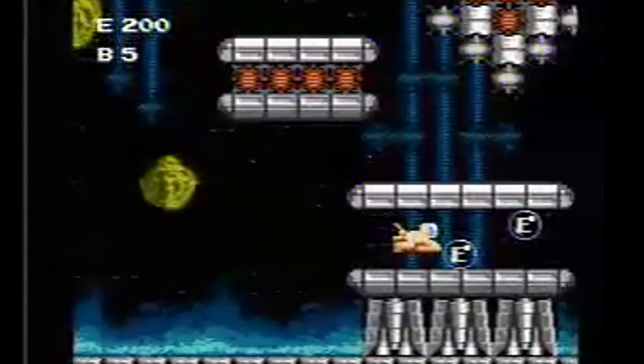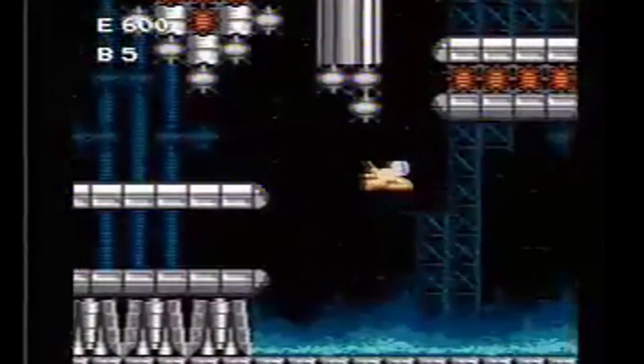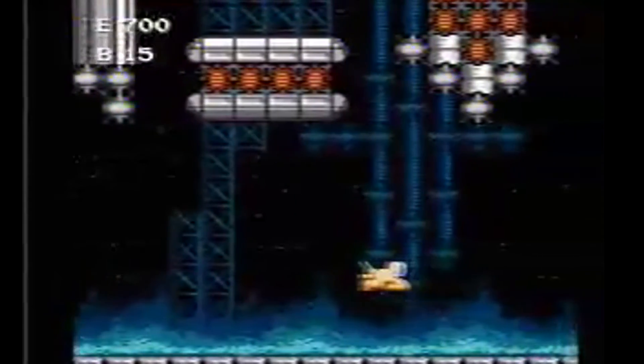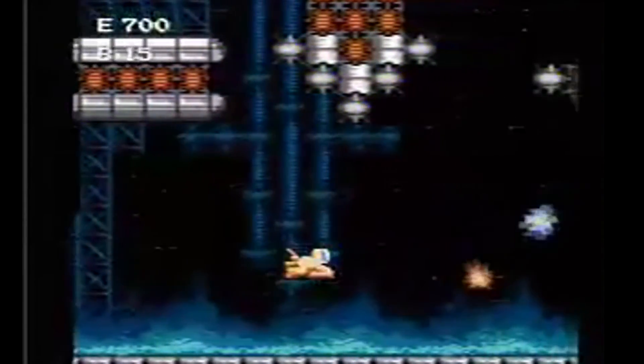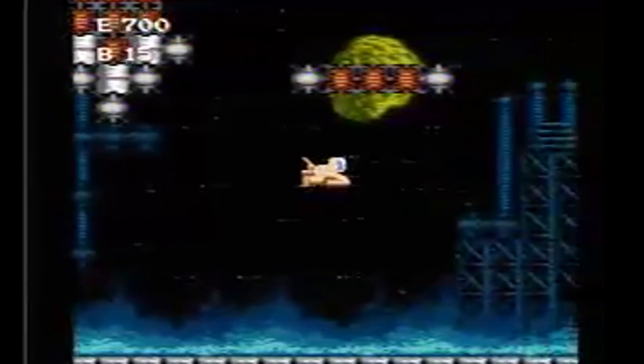Floating does take away from your health. It isn't permanent once you land — it does come back — but it does add to the difficulty of the game. Because sometimes you'll just be floating along, minding your own business, when you notice your health is almost gone. So you think to yourself, "I need to land." Then BAM! You get shot once and you die.